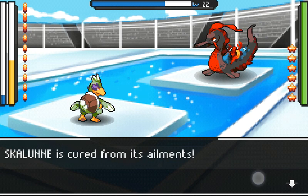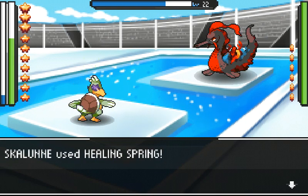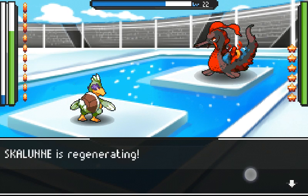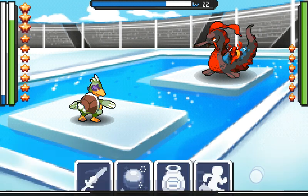Let me use hurricane — actually I should use healing spring. Healing spring is really effective and good because it gives you regeneration, so you regenerate health over time while still getting health. You know what I mean.